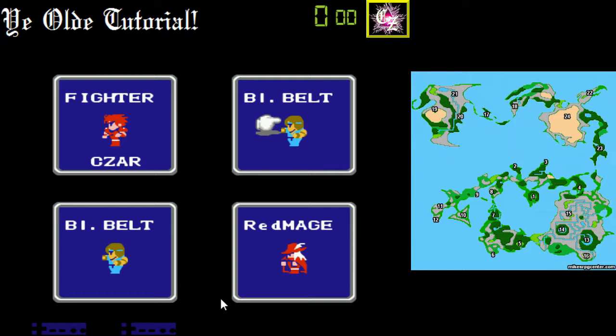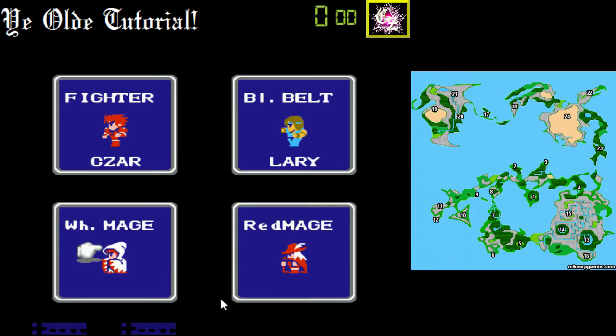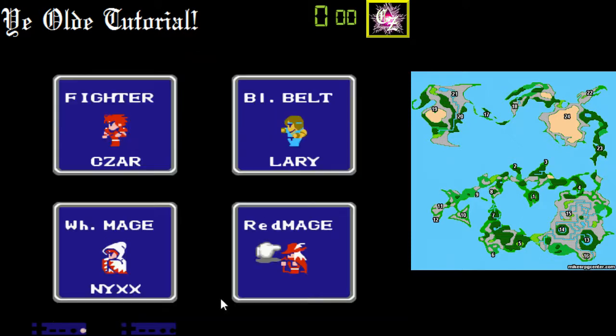A good strategy is to try and overlevel Black Belt and just let him destroy the bosses late. White Mage is your all-essential healer. White Mage also has a lot of useful buffs and can revive your party with Life and Life 2.